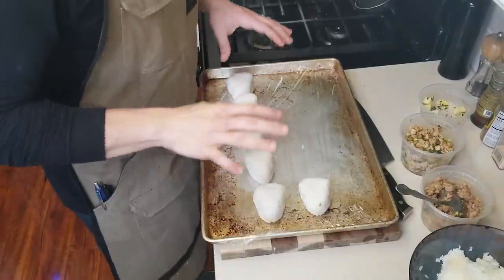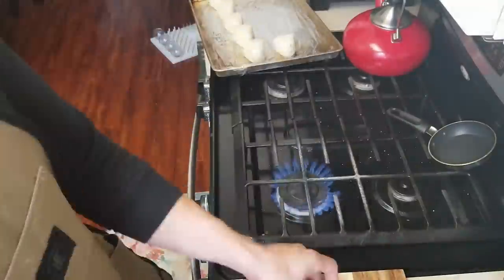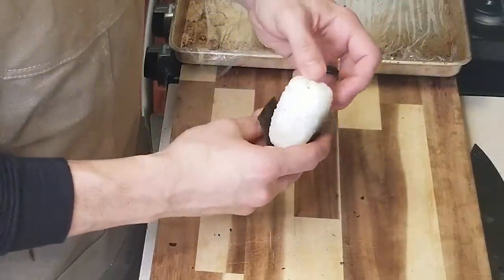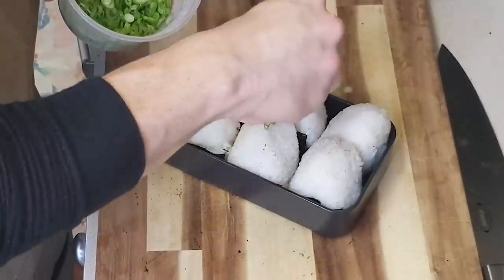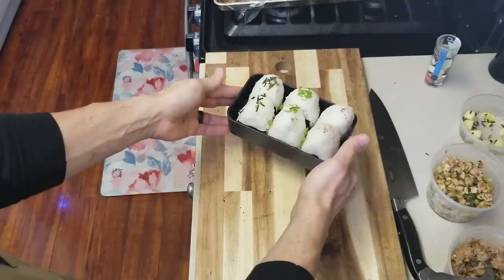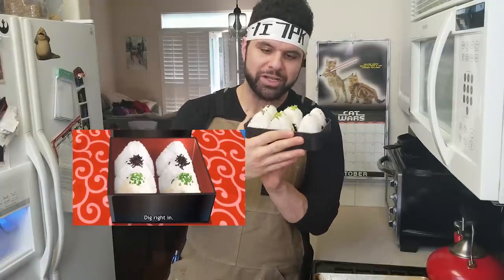Now that we have our rice balls ready to go, we add a little bit of seaweed just to hold everything together, and then we plate up. And there it is, guys — your beautiful onigiri, just like Megumi made in Food Wars.